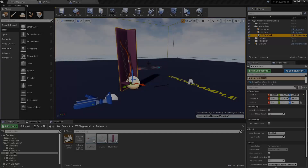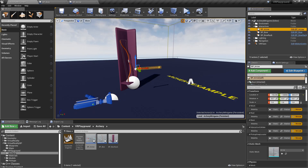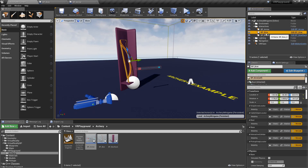I have here a clean scene with the VR pawn, nothing on the environment, an example of the arrow, a blueprint, and an example of the bow. Let's check the arrow first.